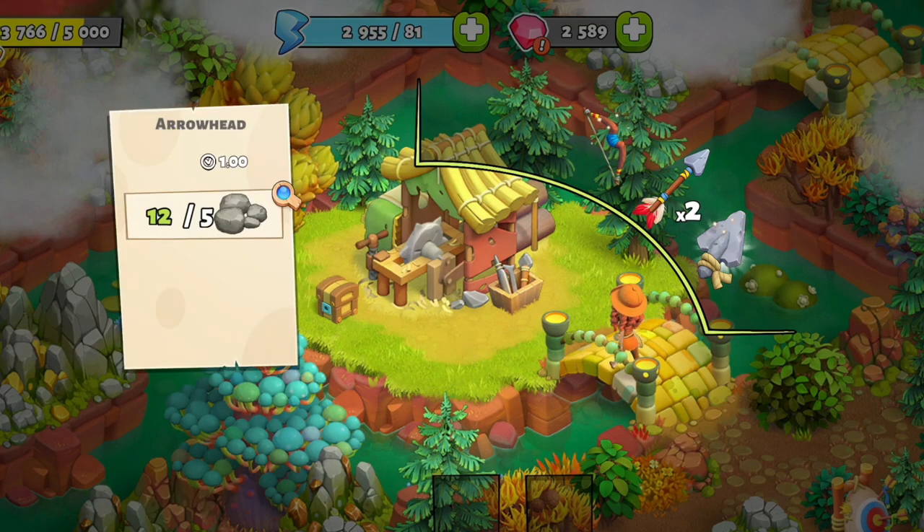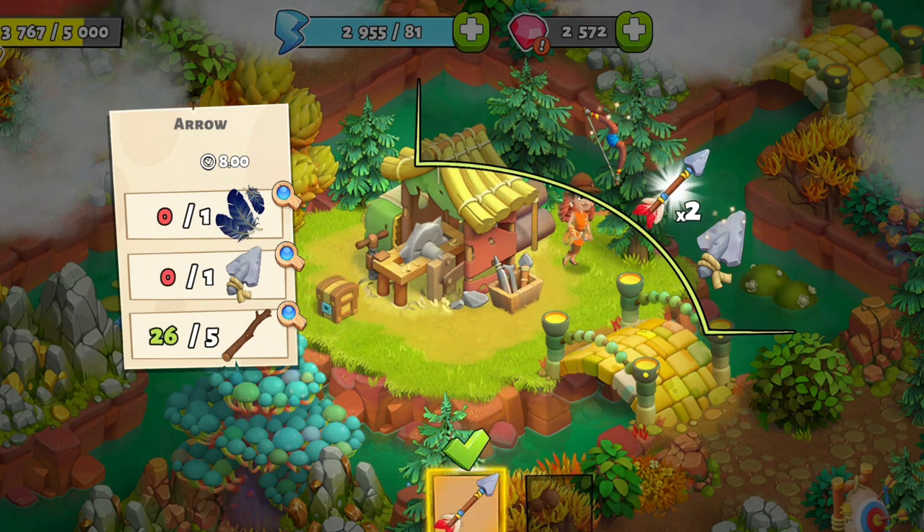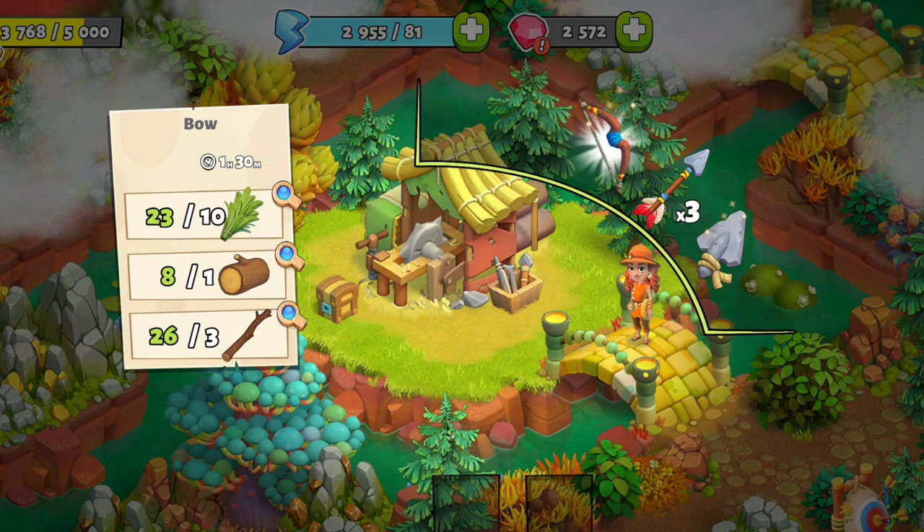Arrowheads are made from stones and take 1 minute to craft. Arrows are made from feathers, arrowheads and sticks, and take 8 minutes to craft. Bows are made from grass, wood and sticks, and take 90 minutes to craft.